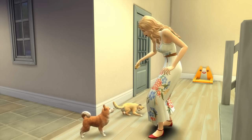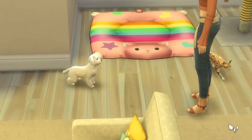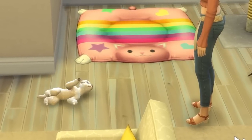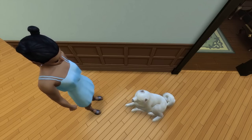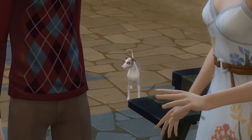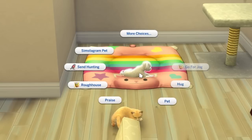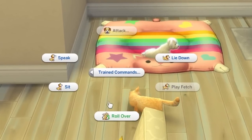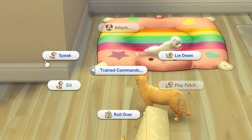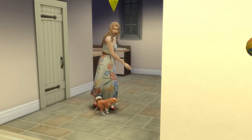Moving on to the pet training skill itself, which has just five levels — the game often calls them commands, but tricks just sound so much cuter. Even at level one, you can show off your pet to other sims in friendly interactions, and also teach your dog commands including rollover, sit, speak, and lie down. You can also train your dog to play fetch, which you'll need a ball for.